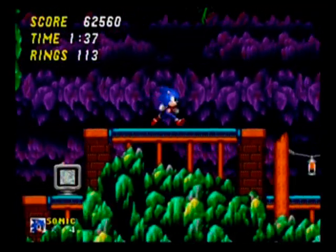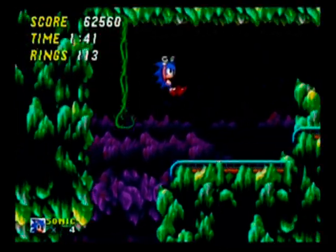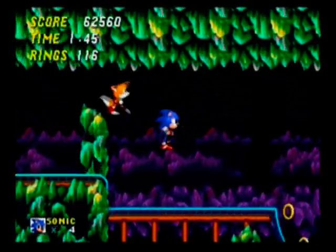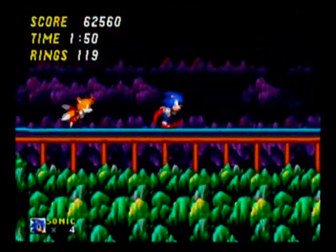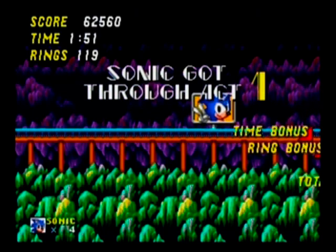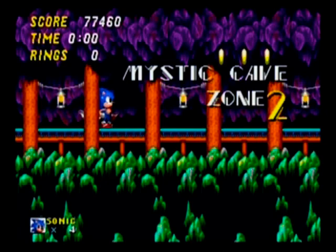The two-player mode is a great innovation. You generally have the screen split horizontally into two sides, and one player takes control of Sonic while a friend takes control of Tails, and you race through the level to see who gets to the finish line the quickest. The winner is based on time, how many rings you have, and how many lives you have left, and it goes to best 3 out of 5.